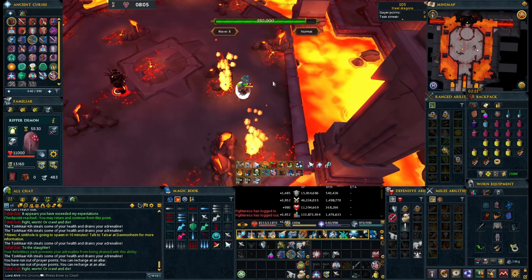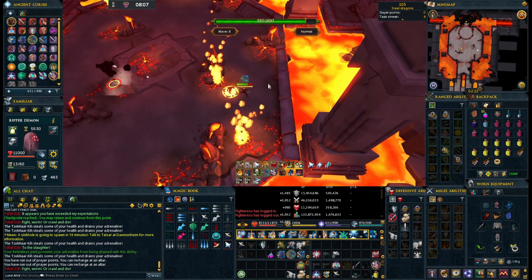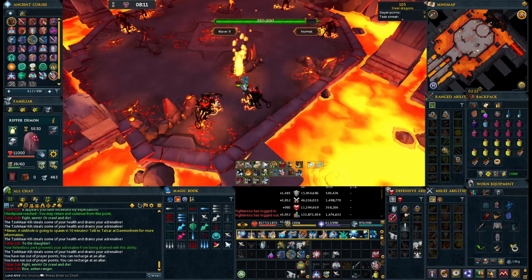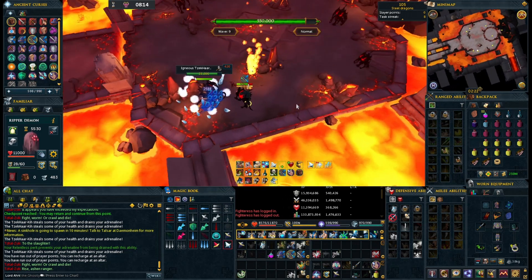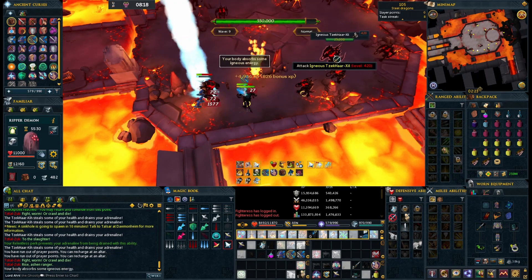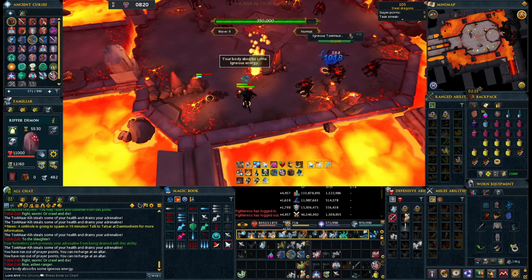Now we have our next Igneous wave. In normal mode, that means we're up against an entire wave of ranged mobs, with some of them being slightly larger than the others. Their gimmick is you have to hit them with thresholds or ultimates in order to get them to stop healing — otherwise it's identical to the first Igneous wave.